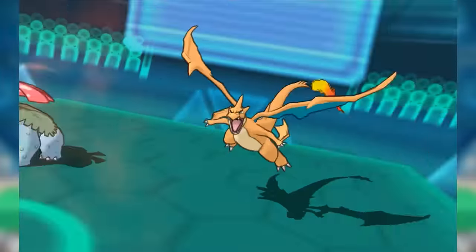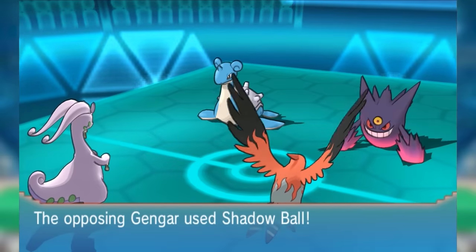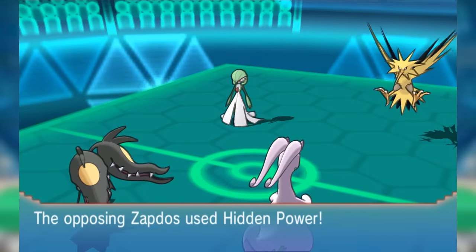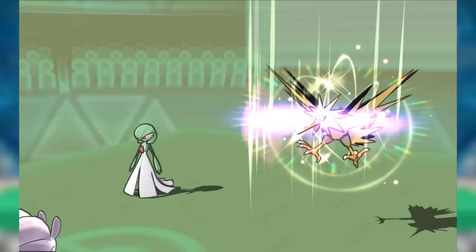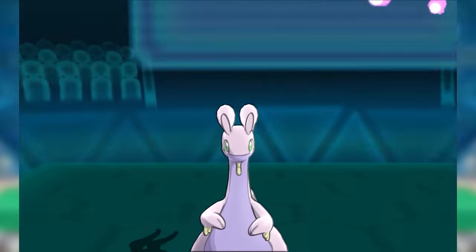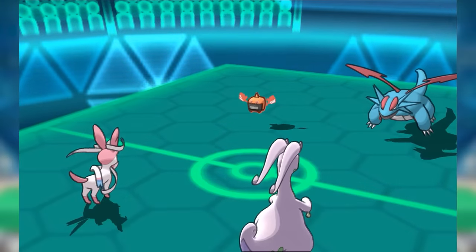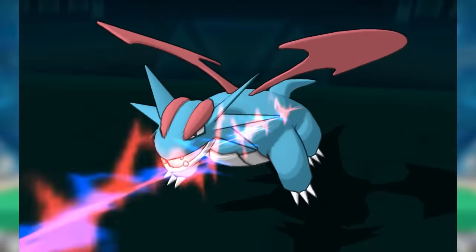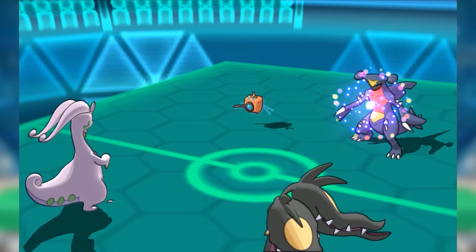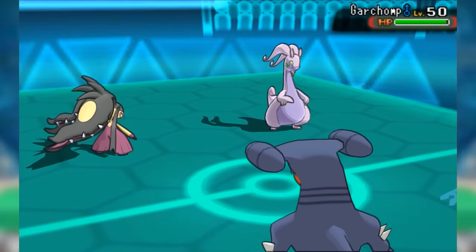Goodra brought its Assault Vest set to VGC 2014, where it was excellent for shrugging off the bevy of powerful special attackers populating the tier. Mega Charizard-Y, Mega Gengar, Zapdos, and the like posed nothing to Goodra's nigh-impenetrable special bulk, while even super effective Salamence's Draco Meteors didn't necessarily strike fear in it at high health, all while striking back effectively with its solid, powerful coverage. It could even provide team support despite the attack-only limitation of Assault Vest, since its access to Feint allowed it to break opposing Protects for the benefit of its teammates.